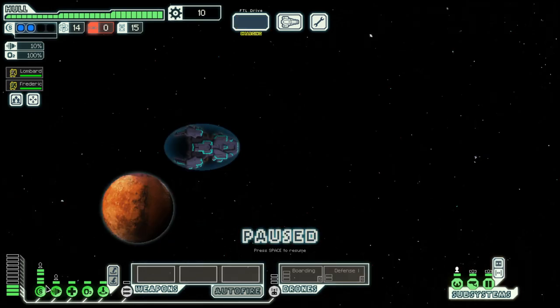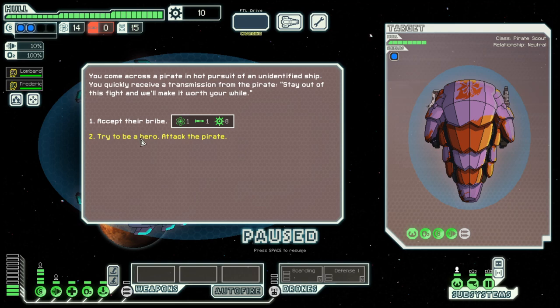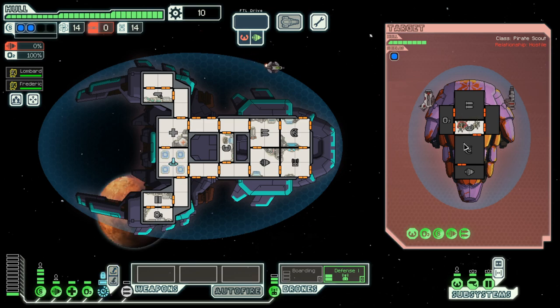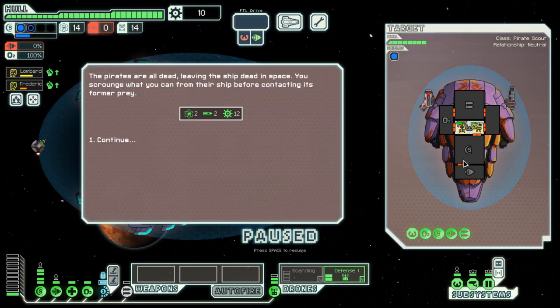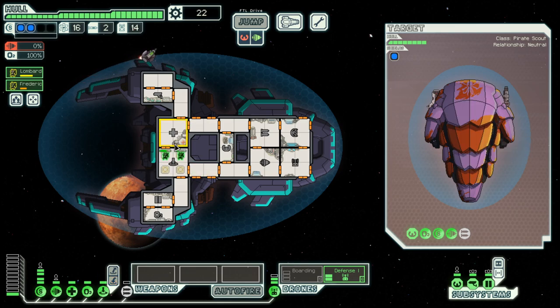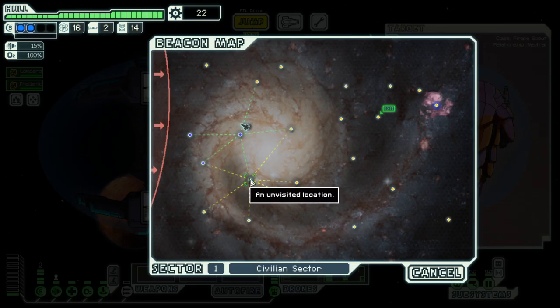This ship starts with two shields but no weapons. But two Mounties and a large teleporter, so this suggests that we try to board enemy ships rather than try to destroy them. And we manage to kill off their crew without dying ourselves, but we need to heal up. Luckily, this ship has a medbay. And then we can move on.